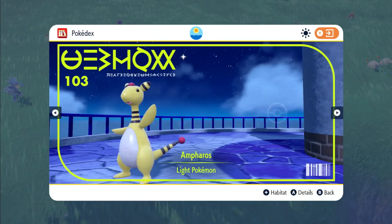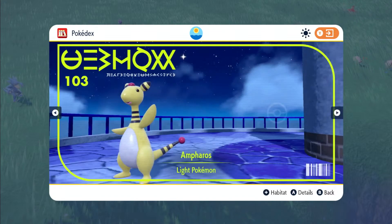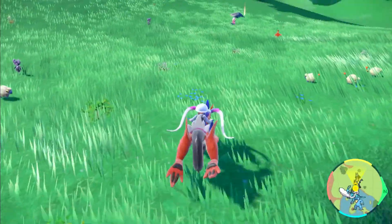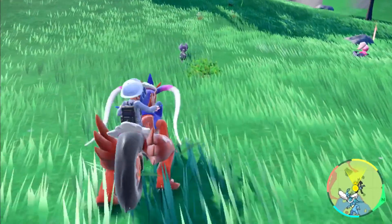Let me show you guys where you can find Ampharos — it looks like you can find it in the northeast corner and the southwest corner as well. That's pretty cool. You can also find Indeedy here — I need to catch an Indeedy!